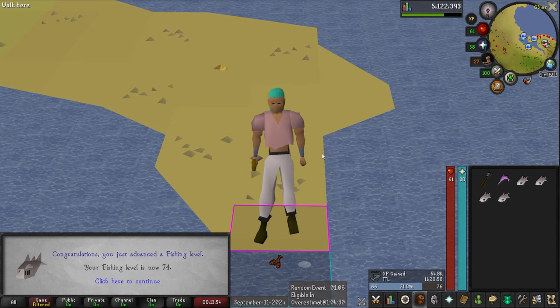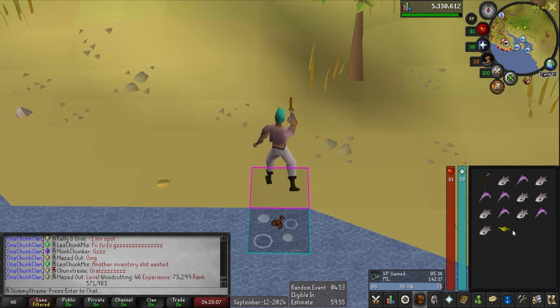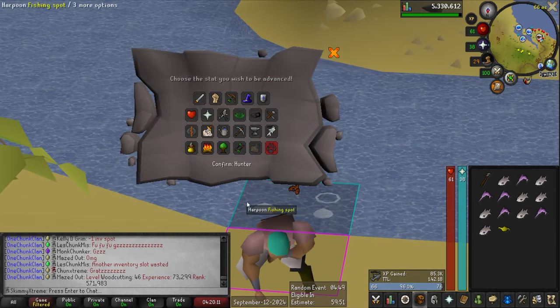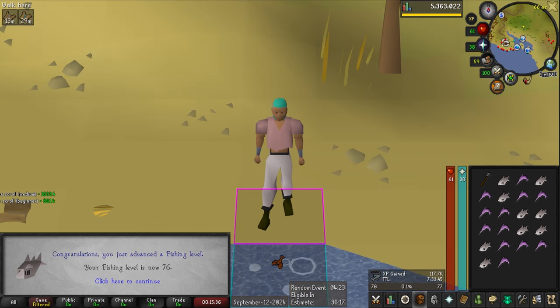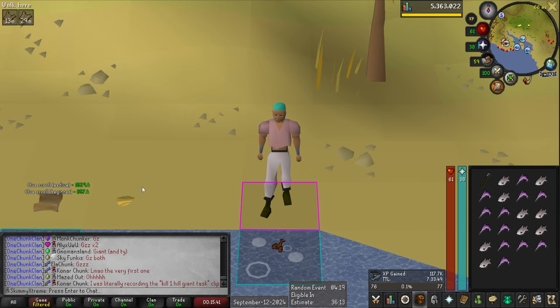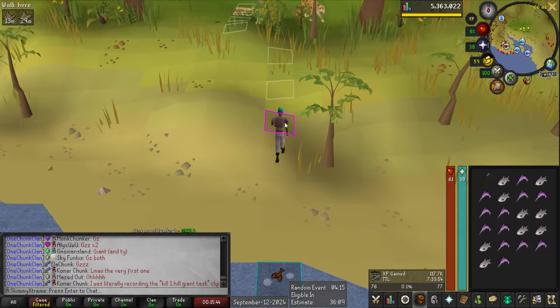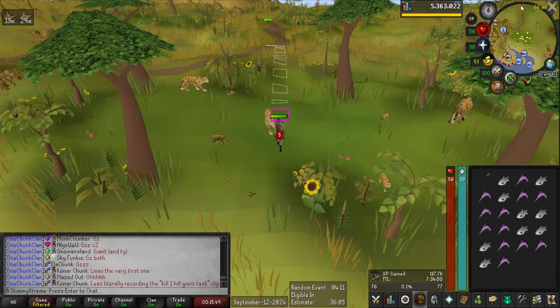There is level 74 fishing — and I didn't even realize it, but that is total level 800 as well. Level 75 fishing, and another XP lamp — going to put that right into hunter. There is level 6 hunter. And there is level 76 fishing — I can now harpoon shark. Let's go to the bank and see how much tuna and swordfish I ended up catching, then go start the adventure of catching that big shark.